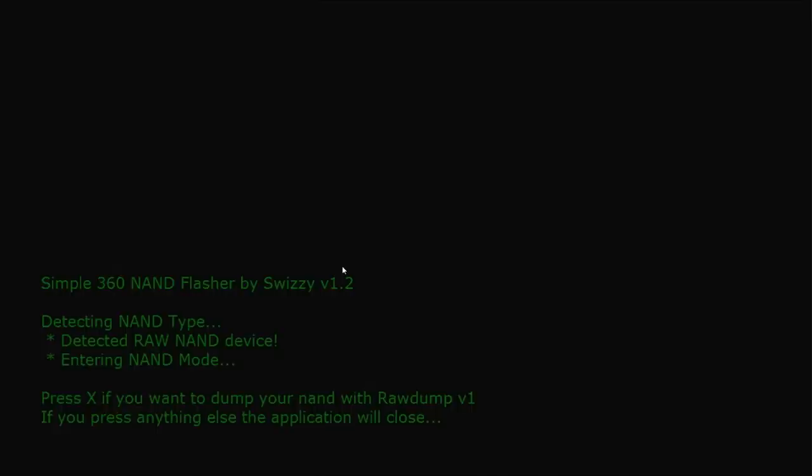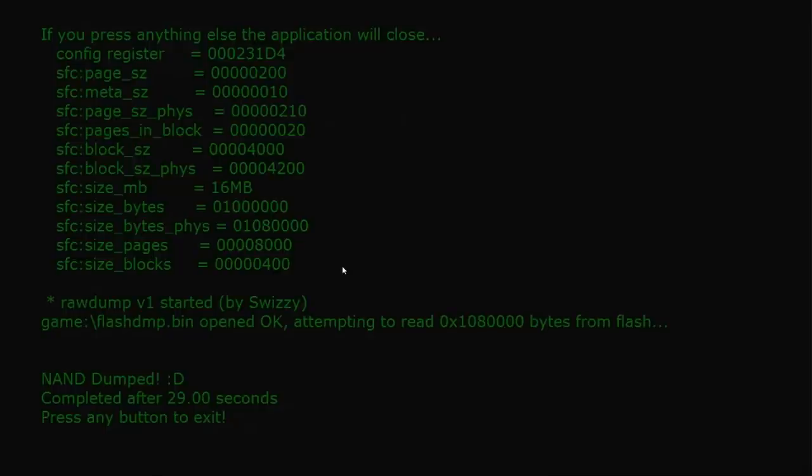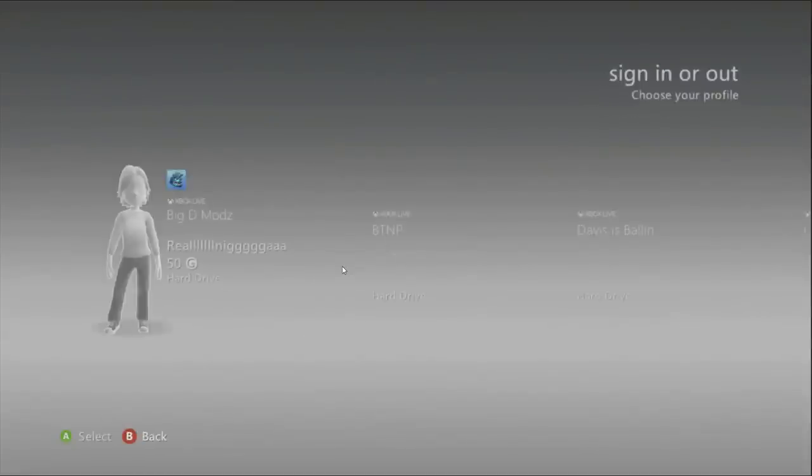Click X and that's going to dump our NAND. If for some reason you break your console, you can always rewrite the NAND through Xell if it does load up. If Xell doesn't load up, then most likely your console isn't going to work. This should only take about 29 seconds usually. Click any button to continue — we have just dumped our NAND.